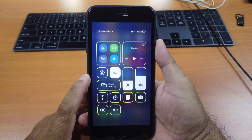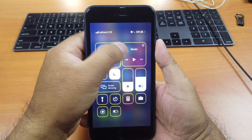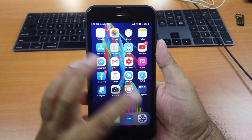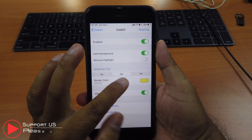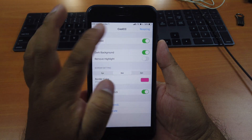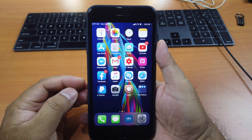The first tweak is called Cool CC. If you scroll down to the notification center you can see the clean look of the new control center widgets — it has color surrounding each widget. You just have a border around it, it looks really cool. You can change the color to any color you like; currently I'm using yellow. Go to Settings, Tweaks, then Cool CC. Under the border setting you can choose 1px, 2px, or 3px for thickness, and change the color. Click 'Respring' and you can see the color is now changed to pink. That's Cool CC.